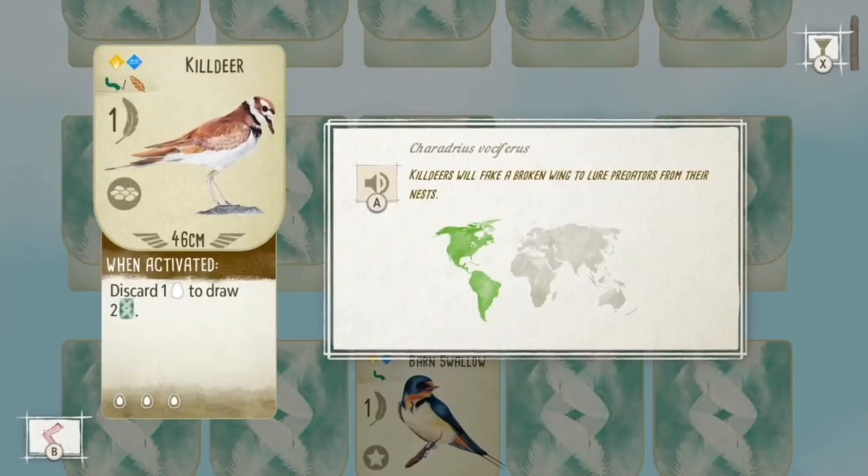The first time you play a bird it's going to give you actual facts about it. You can tell where the bird shows up in the world by the green highlighted countries. On the left you'll see an example of its card — the top left corner shows where you can play the bird; in this one you can play it in the grassland or wetland space. It takes a worm — or invertebrate as the game calls it — or a seed to play. It gets you one point represented by feathers, and it shows its nest type as well as its wingspan, which the cards actually use for bonuses.